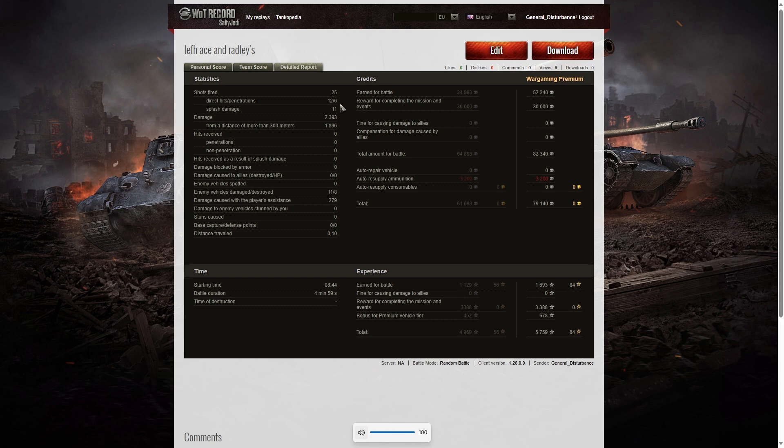He got 12 direct hits, 6 penetrating shots, and 11 splash hits. Total damage was 2,393 hit points, of which 1,896 were dealt at more than 300 meters. The closer shots were kills number 5, 6, 7, and 8, which were all very close to his position. He damaged 11 enemy vehicles, killed 8 of them, and dealt 279 hit points of damage assistance.